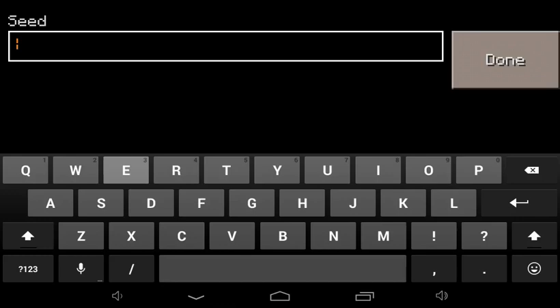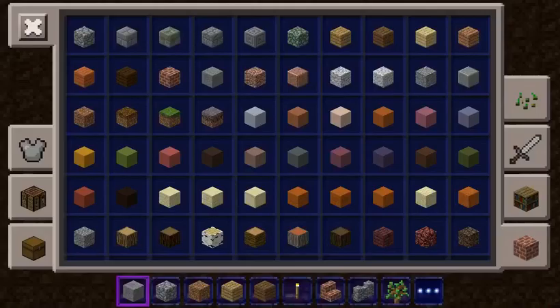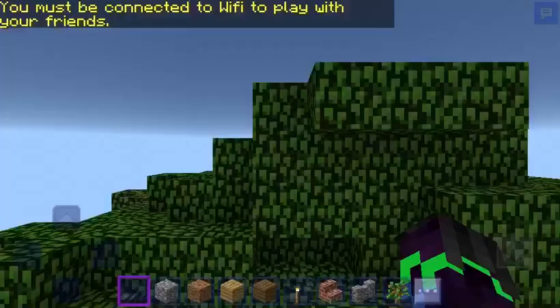Creating a new world using the seed Easter — apparently it leads you to two jungle temples. Hopefully we'll spawn in a jungle, because last time I tried this it did not work at all. Building terrain done.